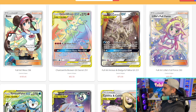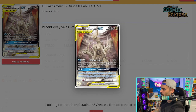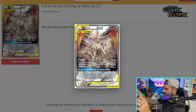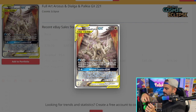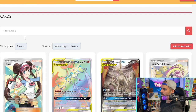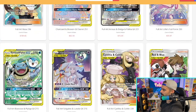We also have the full art RC Dialga and Palkia, and this is like that alternate art type of format. This card is just beautiful — there is so much happening. This is that depth in the card that you're going to start seeing more and more with these artworks, especially in alternate arts — all this depth in this tiny window of a card, and I'm a huge fan of it.